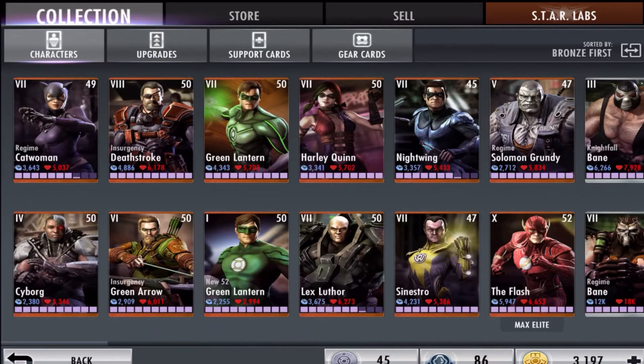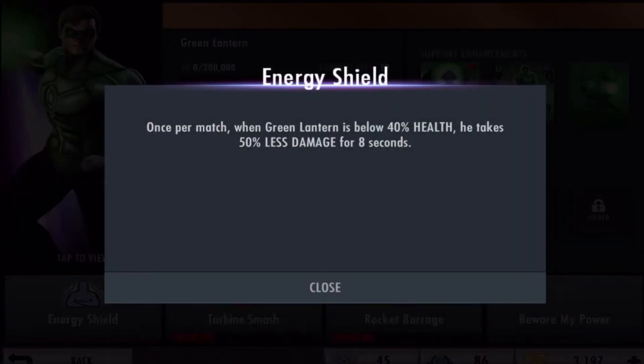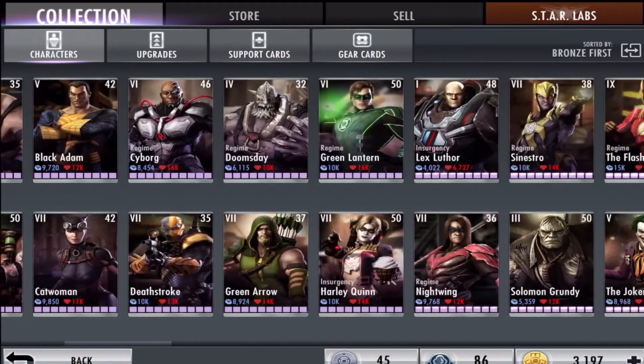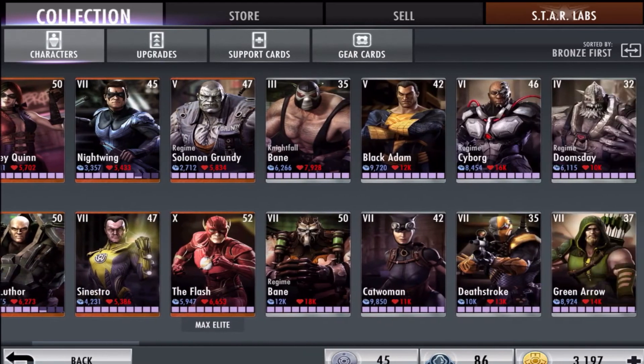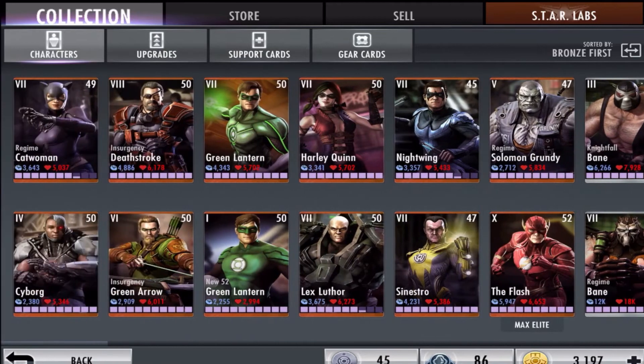The next character is Prime Green Lantern. It's similar to Nightwing's passive: once per match, when Green Lantern drops below 40% health, he takes 50% less damage for eight seconds. That could be very helpful against silver characters, giving you a winning edge. I strongly believe you could take out a promoted level five silver character if you have this Green Lantern promoted to max level.